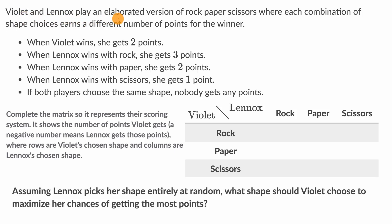We're told Violet and Lennox play an elaborate version of rock, paper, scissors, where each combination of shape choices earns a different number of points for the winner. In the classic game, rock beats scissors, scissors beats paper, and paper beats rock.